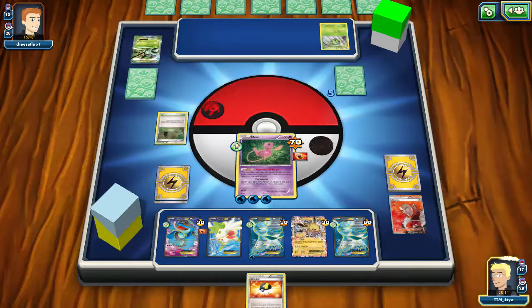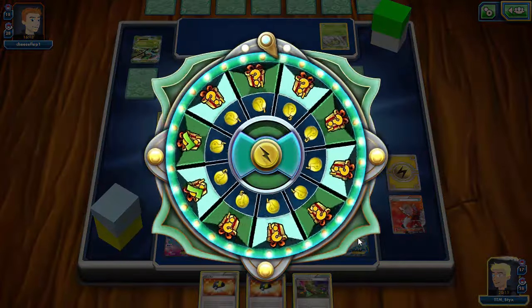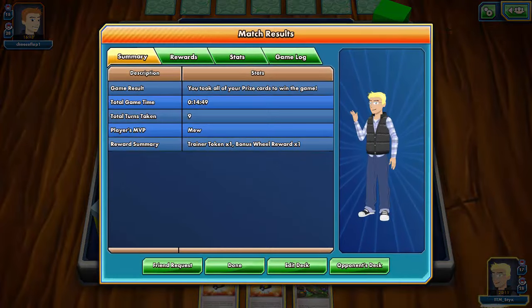Mew was able to come through, and two Mews on their own were able to completely steamroll my opponent's deck by just having a ton of different options to use. This is a really really fun deck — I encourage you guys to all try it and try different Pokemon running with it, because Mew has the ability to use any basic Pokemon's attacks. Thank you very much for watching guys — like, comment, subscribe, all that stuff. This is Sticks signing out. See you guys!